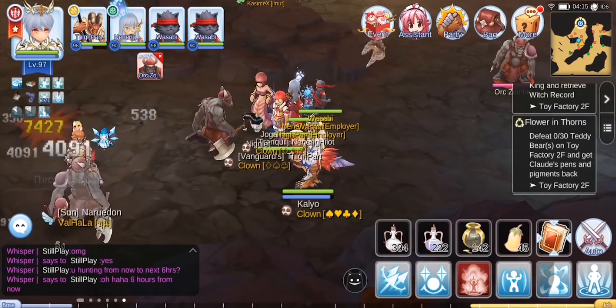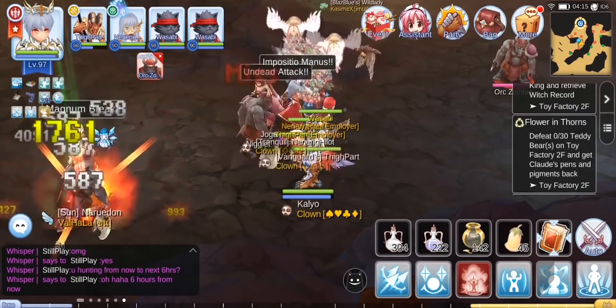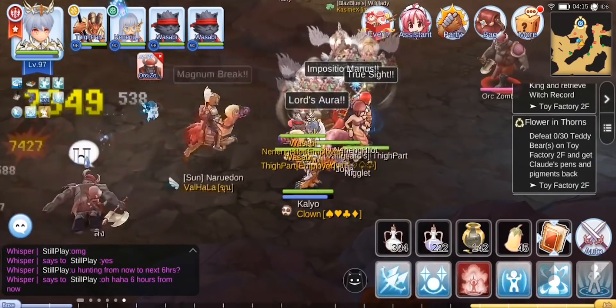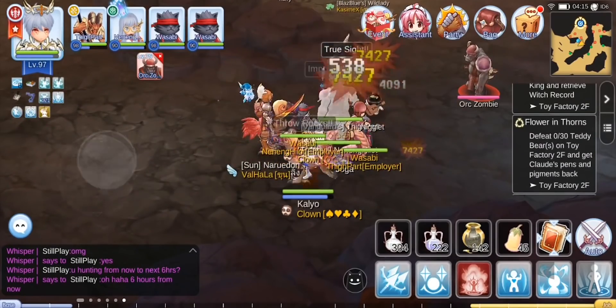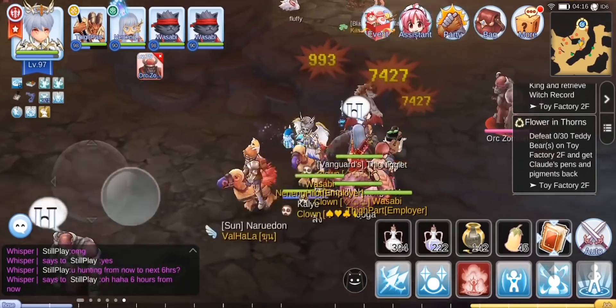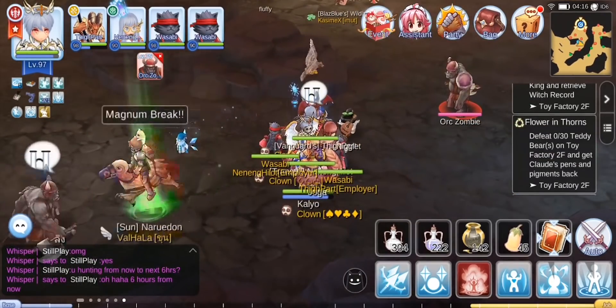So on this video, I will share some tips and tricks that I find useful when doing boss hunt, and also some strategies that we use to kill high-end MVPs such as Time Holder, Bloody Knight, Stormy Knight, and the Red Dragon.